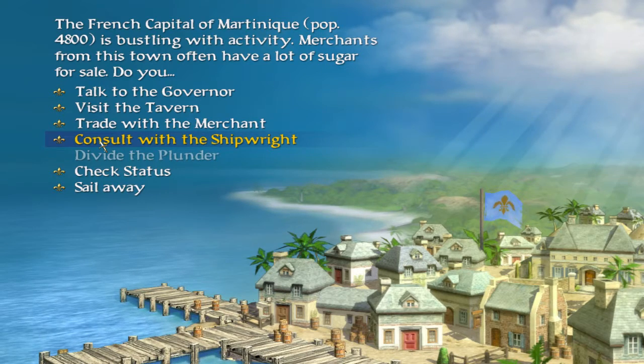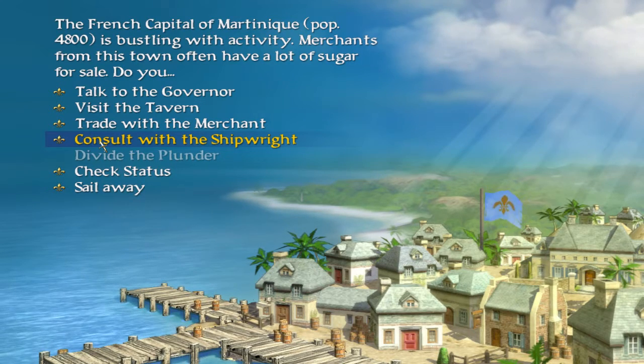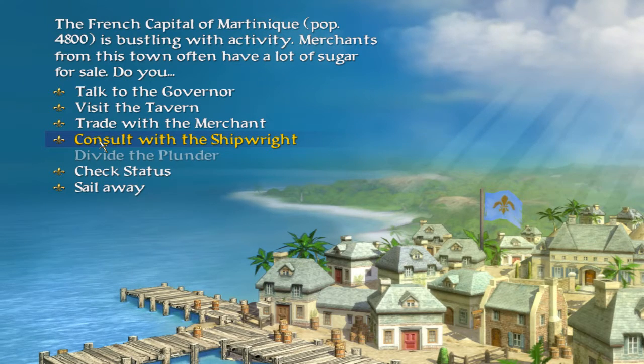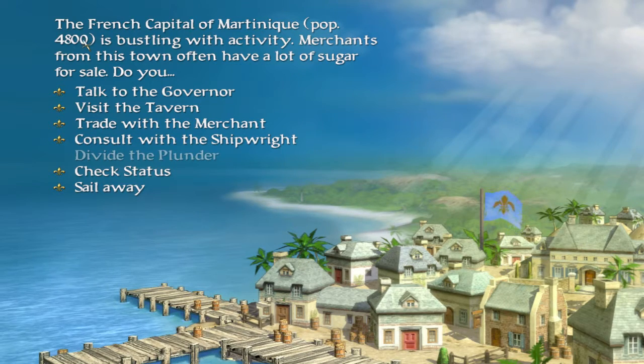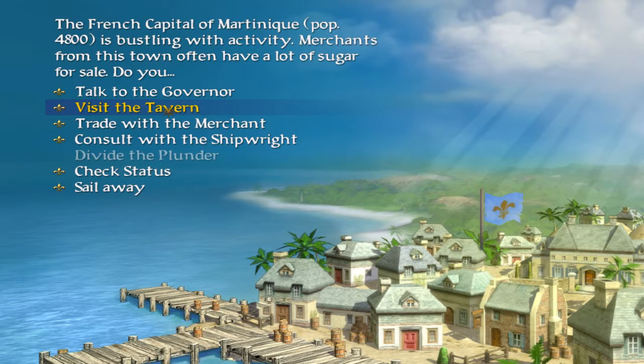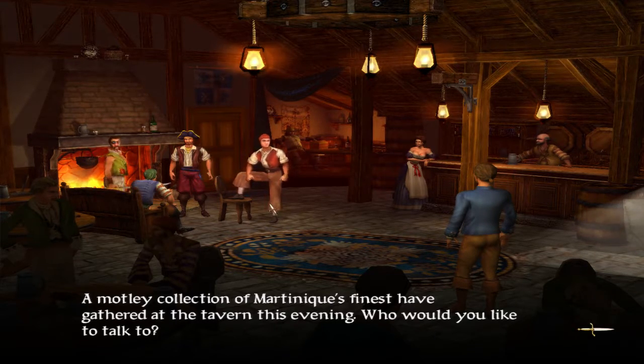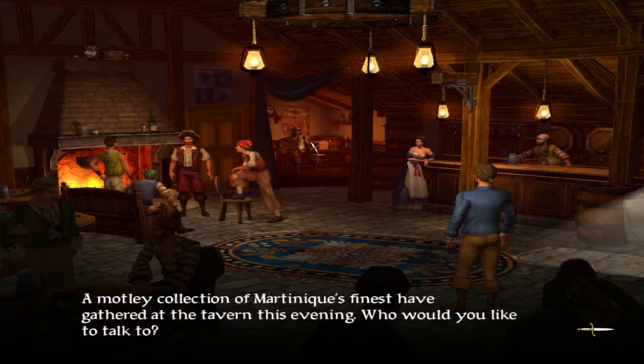It started us in Martinique, so it looks like the starting town is random, based on the towns occupied in this period by that faction. I may have slightly shot myself in the foot. The French capital of Martinique, population 4,800, is bustling with activity. Merchants from this town often have a lot of sugar for sale. You always visit the tavern - the tavern is where you can hire new crew, buy items, treasure maps, and information. You can get gossip about trade prices, famous pirates, and opportunities for plundering ships. It's basically your source of information.